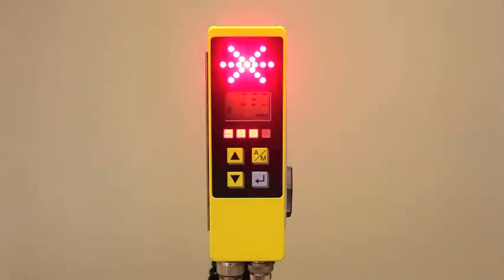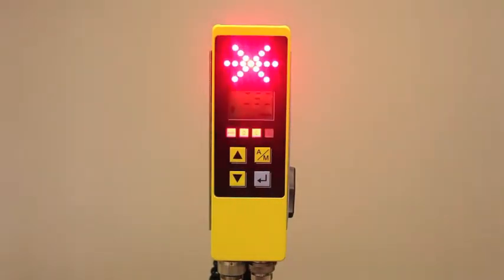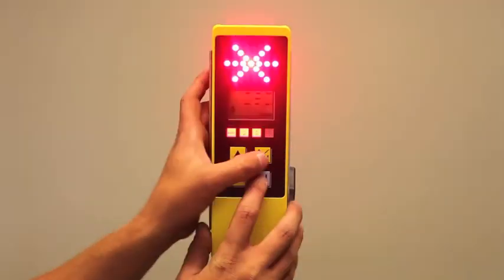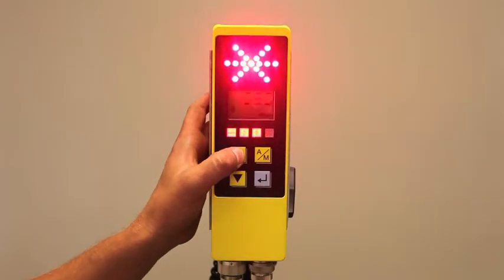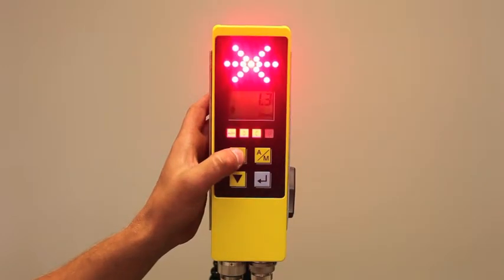What that means is your working window is set too low, so you might want to up that. When you have your working window going into an alarm mode like this, you access your working window menu here in the back. Look at what the number is — it's at 0.7, which is a small range because you're basically 0.35 inches either way of your reference point before being off or causing an alarm condition.